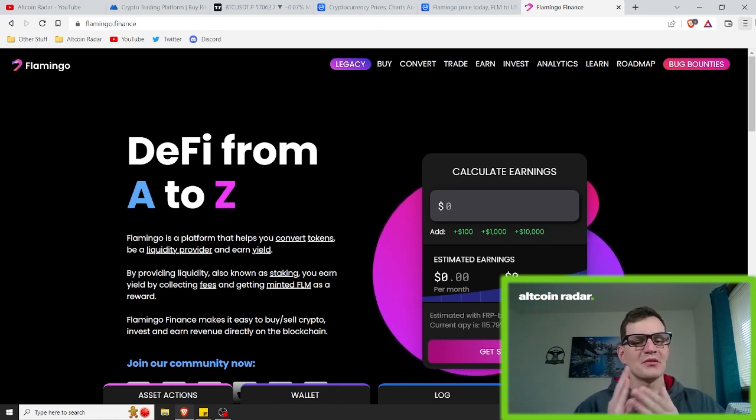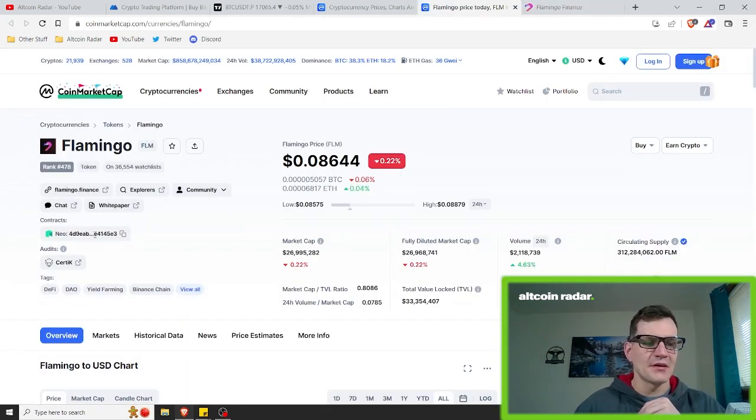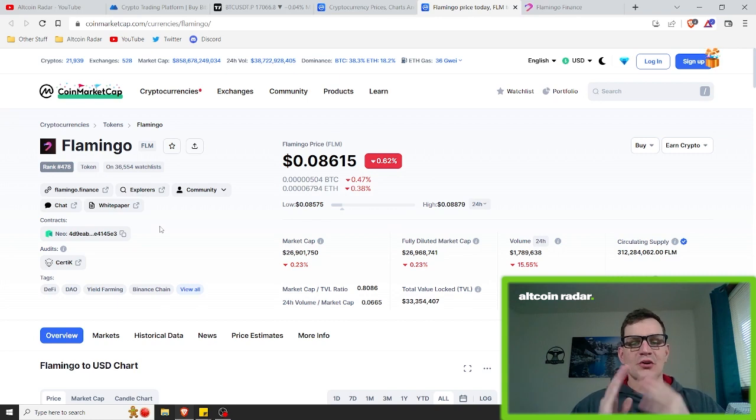As I mentioned, Flamingo Finance is powered by NEO — we can clearly see that right here. NEO is an OG blockchain that's been around since 2016, so it's pretty cool to see new projects like this utilizing their tech. We rarely ever hear about the NEO ecosystem, so this is really interesting.